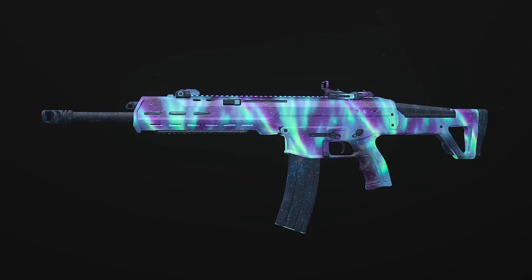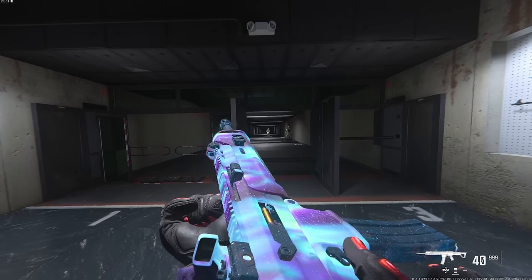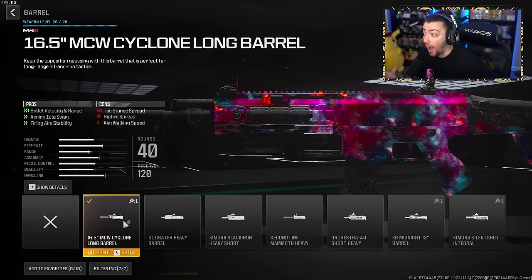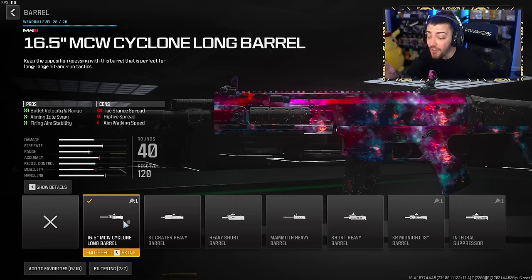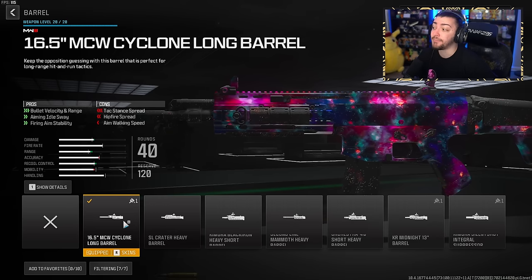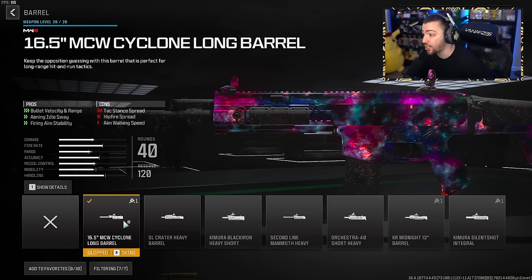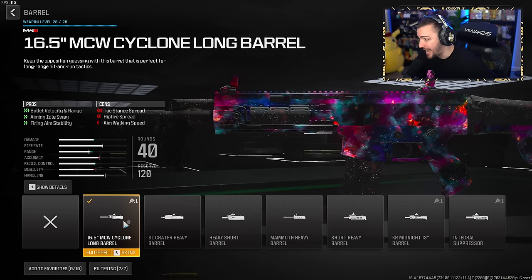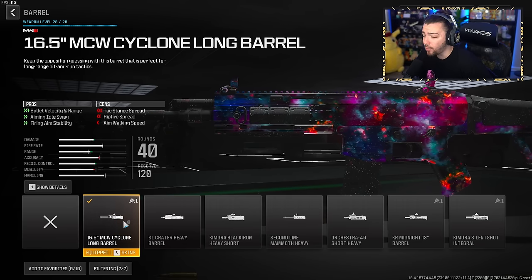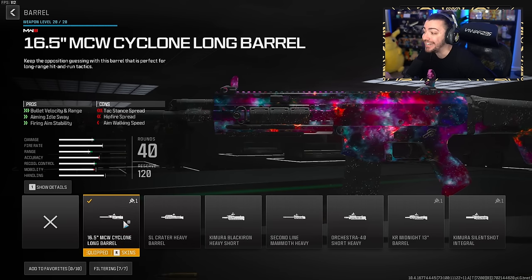Next up, we have the MCW — if you're trying to find the perfect weapon, this is probably it. This is the OG ACR, amazing in the preseason and really good in Season 1. I have two class setups for this gun. For class setup number one, it's a very versatile weapon but this is my personal favorite. For the barrel, the 16.5 MCW Cyclone Long Barrel — used it in the preseason and bringing it back. You get bullet velocity, range, aiming idle sway, and firing aim stability. The only cons are tac stance spread, hip-fire spread, and a small hit to aim walking speed — easily my favorite barrel.